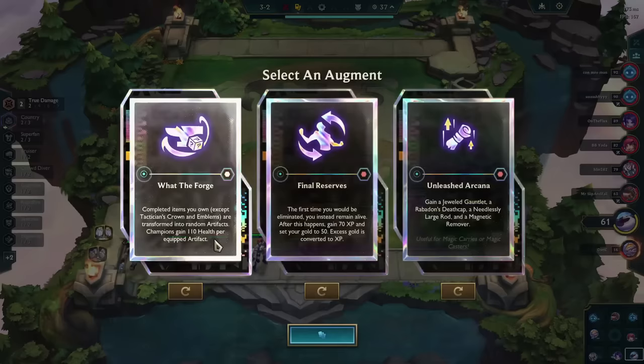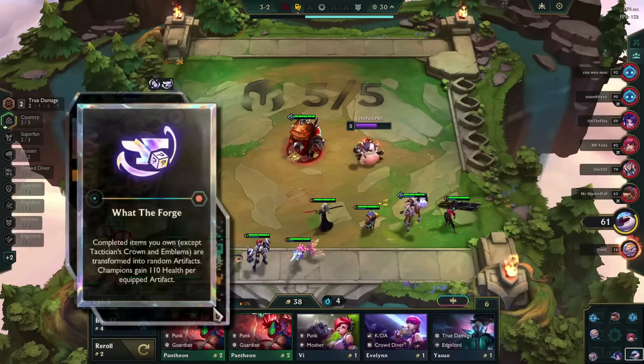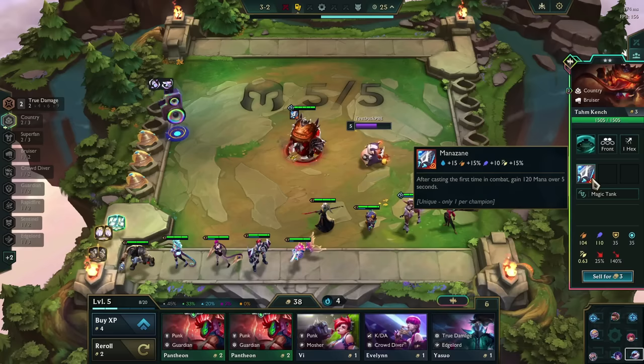Let's start with a really nasty one involving the augment 'What the Forge.' This augment will transform all of your completed items into artifacts. In the past this augment used to have some problems giving out the bonus HP, but this is pretty small stuff compared to what you can do with it in set 10.